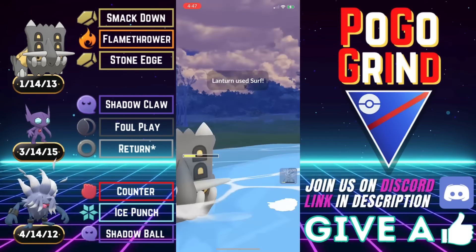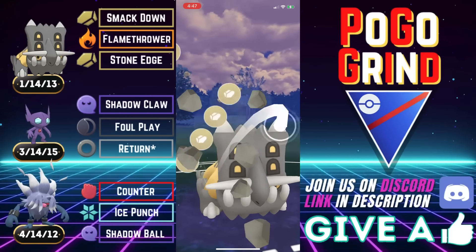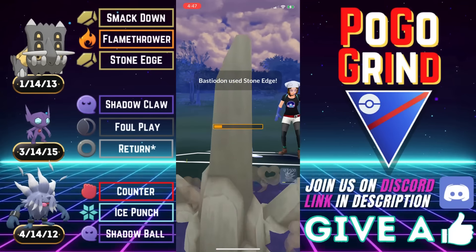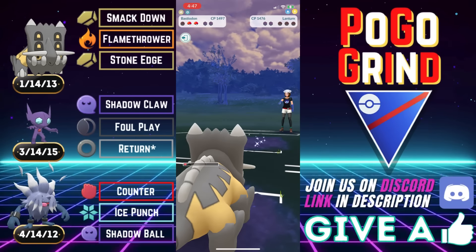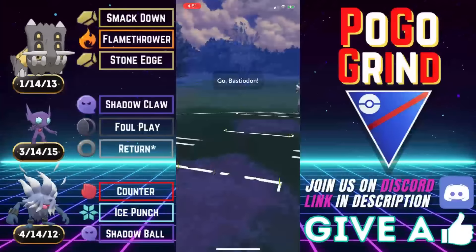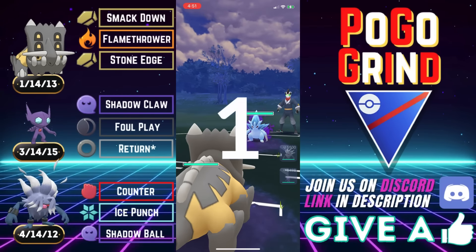We will survive a Surf — no problem. We got the Smack Down through and Bastiodon comes in to close it out. We are saying bye-bye to the Lanturn, courtesy of Bastiodon of all Pokemon. Go figure. Good game to them. The Sableye/Annihilape/Bastiodon team was absolutely putting in work.